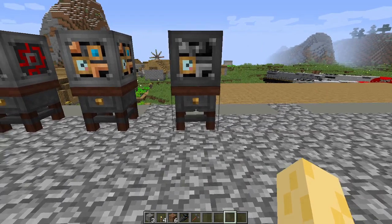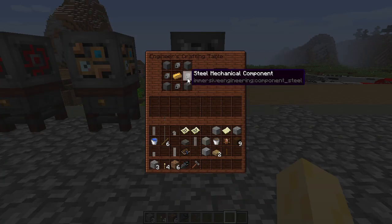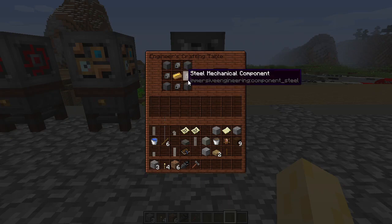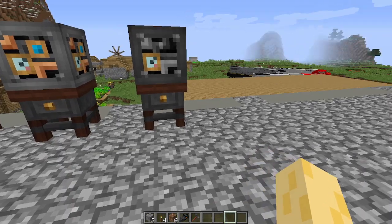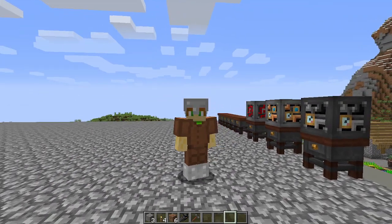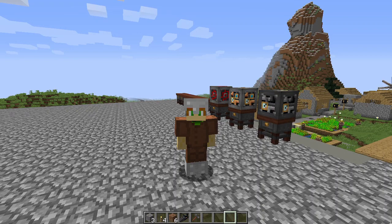Finally, for the heavy engineering block, you craft steel sheet metal, steel mechanical components, and an electrum ingot together. I have a video on how to create electrum — you can check it out right now. Anyway, that just about does it for this video. I hope you enjoyed it. As always, thanks for watching. Stay tuned for more videos, and goodbye.